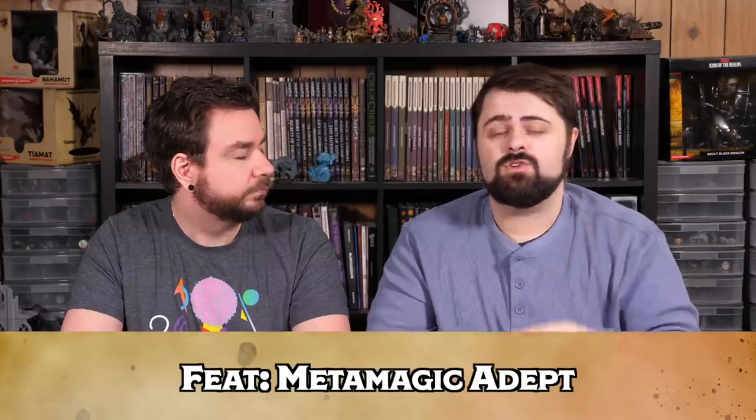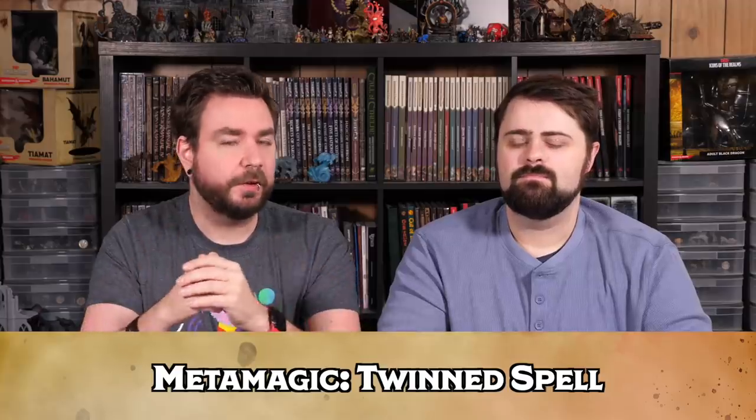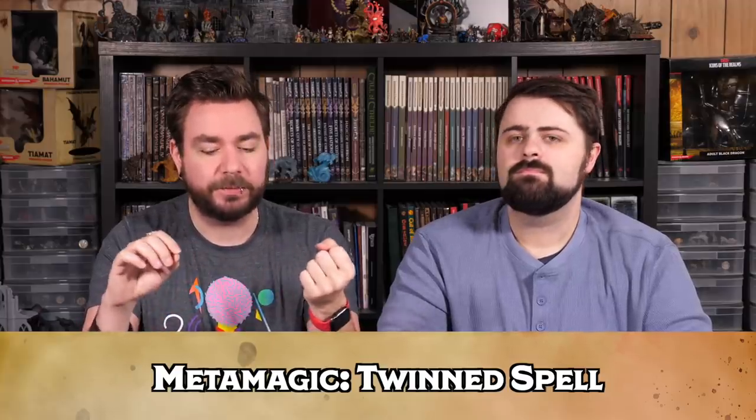We're going to pair this all with Metamagic, and we're also going to take the Metamagic Adept feat along the way. This gives us two extra Metamagic choices for a total of four and two more Sorcery Points. My first Metamagic pick, looking at the spells we've chosen, is Twinned Spell. Twinned Spell is going to apply to great picks like Vortex Warp, Mind Whip, Haste, and Levitate. Being able to twin Vortex Warp and Mind Whip is probably going to be the bread and butter of this character for their entire playthrough.